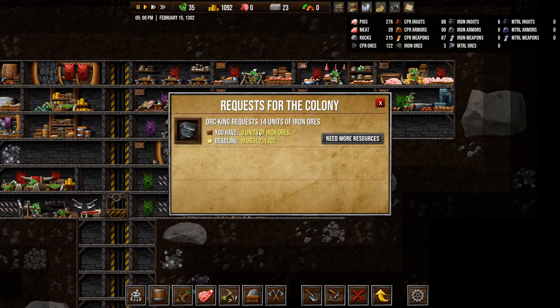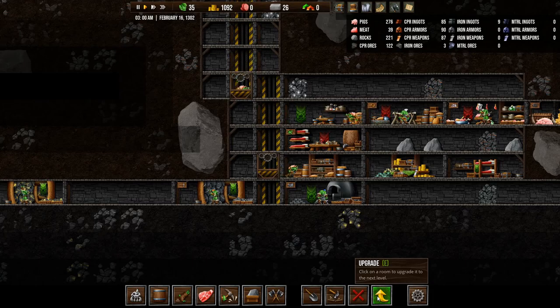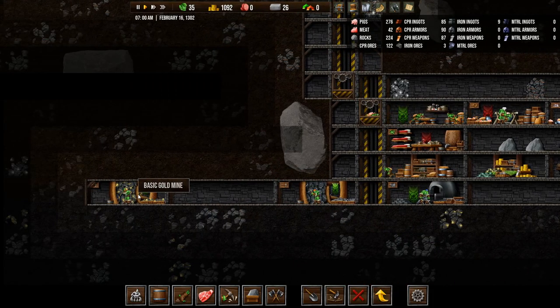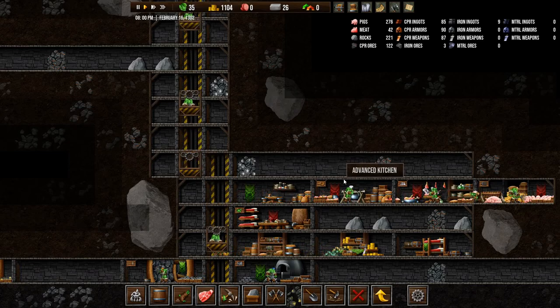We also have a request to send 14 units of iron ore, and we only have 3, so we need to save those up quite fast. That is not upgraded — let's do that, but it costs 60 pieces so we're not going to do that right now. Hopefully our food situation is going to get better and we will be able to feed our hungry orcs. There we go — free food! Hopefully more is coming.